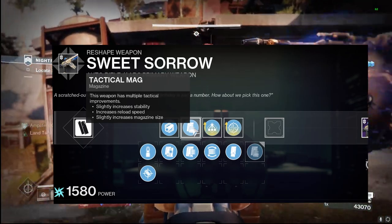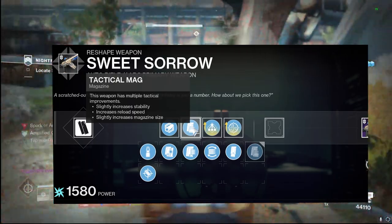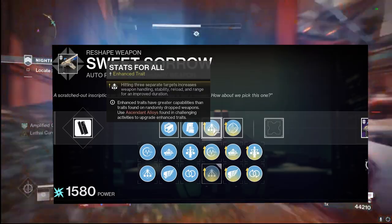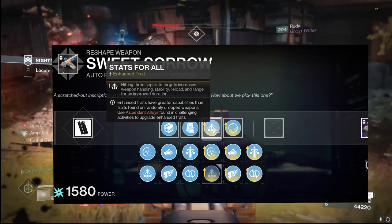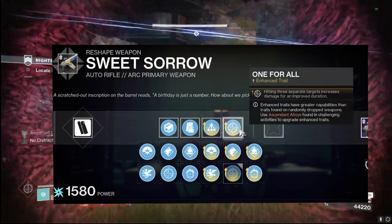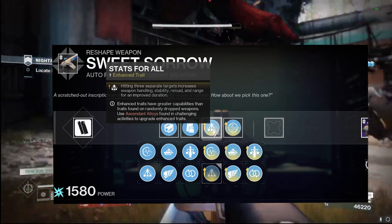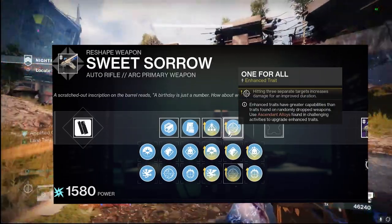For the magazine in PvE, I'm using Tactical Mag because it gives us increases to stability, reload, and magazine size — compared to something like Appended Mag, you don't get those added buffs to stability and reload speed. This weapon has a great combination of perks: Stats for All and One for All. Hitting three separate targets with Stats for All increases handling, stability, reload, and range, which pairs perfectly with One for All — hitting three separate targets also grants improved damage for an improved duration. It's a perfect synergy.